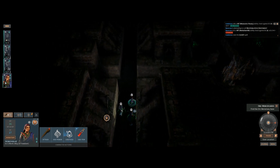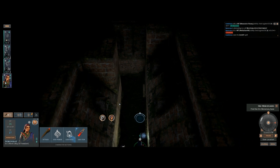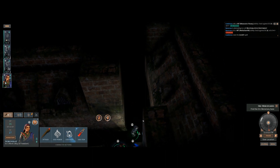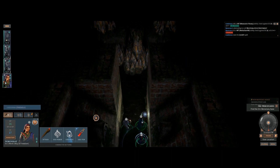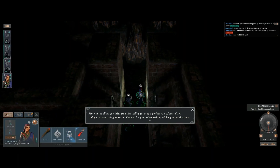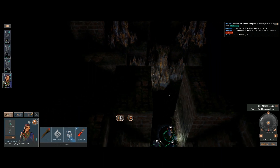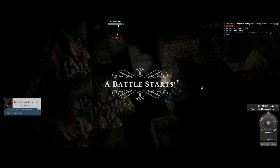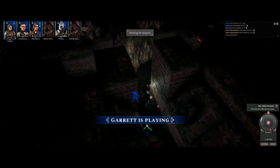They discover they've found the abomination lair. More slimy goo drips from the ceiling forming a row of crystallized elements, and something is sticking out of the slime. They spot two abominations. The group decides to ready ranged attacks rather than rush in.